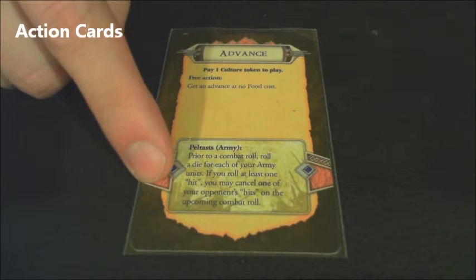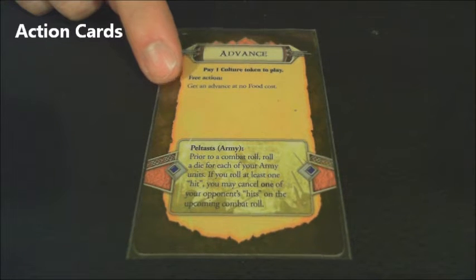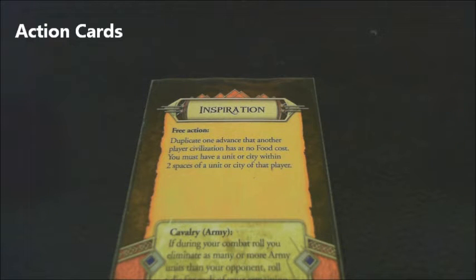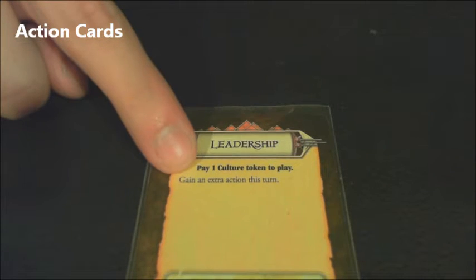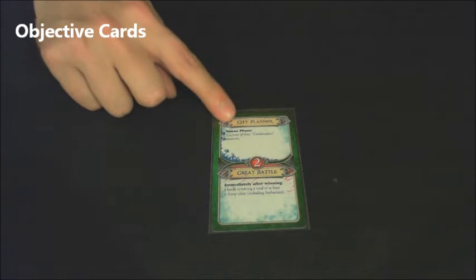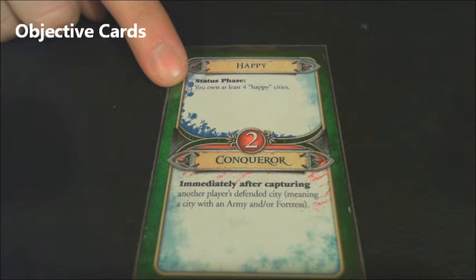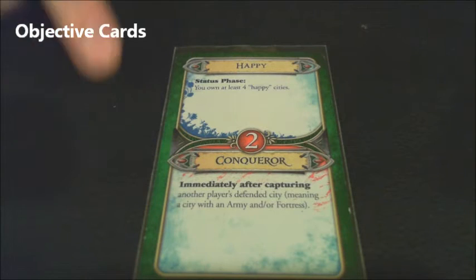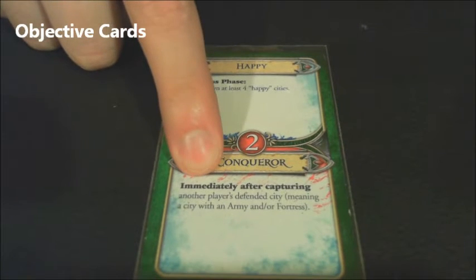The lower half of all action cards can add surprise tactics in combat. The top half offers special actions that are not combat oriented, such as inspiration — allowing you to learn an advancement known by an opponent for free — or leadership, which allows you to take four actions instead of the usual three. Once played and resolved, the action card is discarded; a card used for its top half effect cannot be used for its combat effect later. Objective cards also have an upper and lower half: the upper half focused on development actions, the lower half on military actions. The text in bold tells the player when the objective card can be played — most during the status phase, some immediately after terms are satisfied.